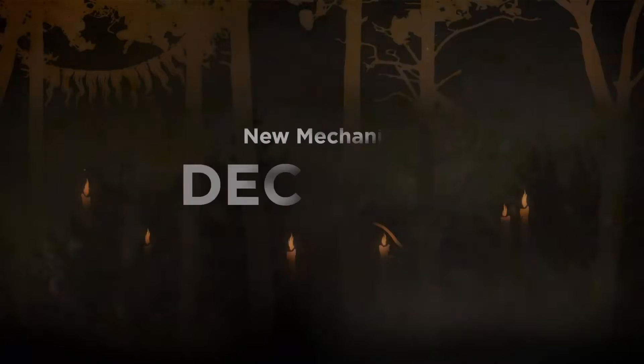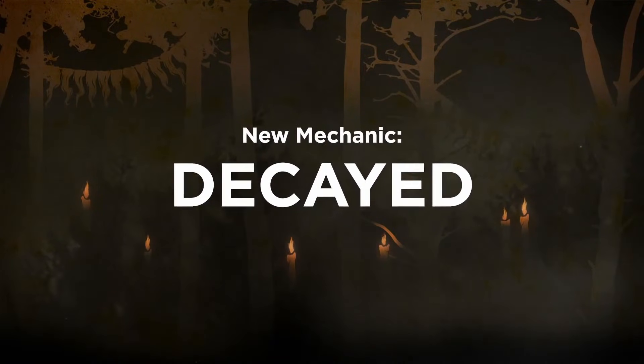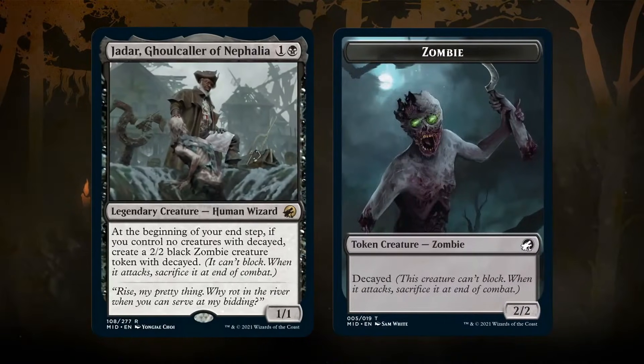Moving on to another keyword: decayed. Decayed means the creature cannot block and when they attack, they are sacrificed at the end of combat. This is showing up on all of our zombie tokens, but also on creatures when they return zombified from the graveyard or exile. They can still get in for damage, and if you have a way to sacrifice them before combat's over, that can be a nice way to get some extra value from them.